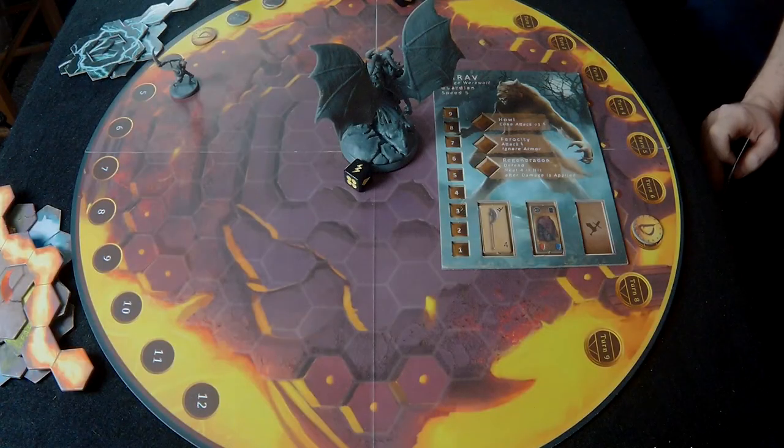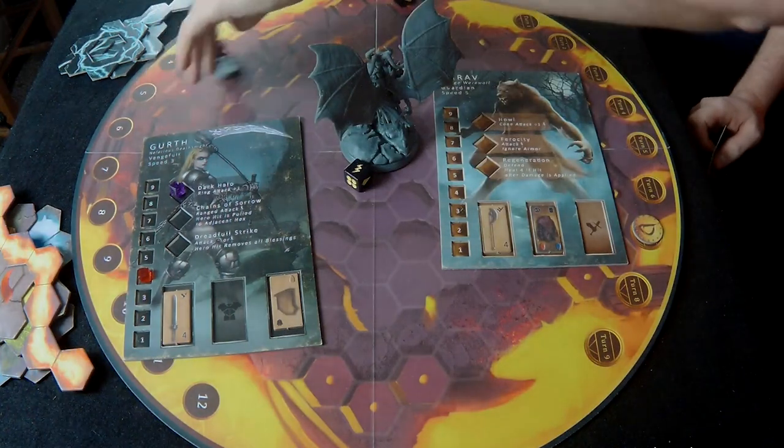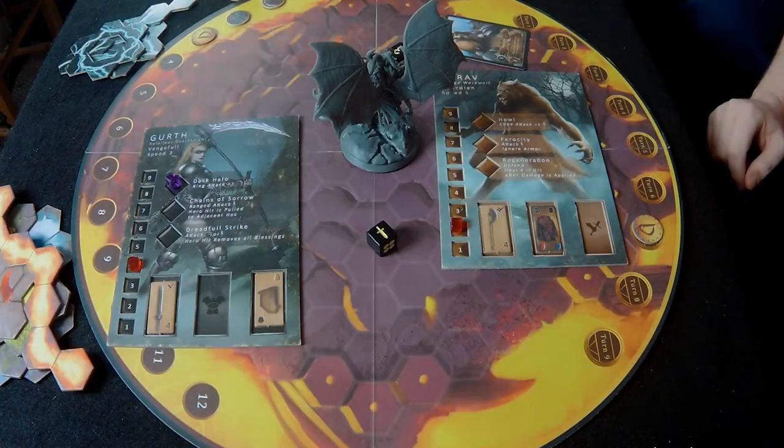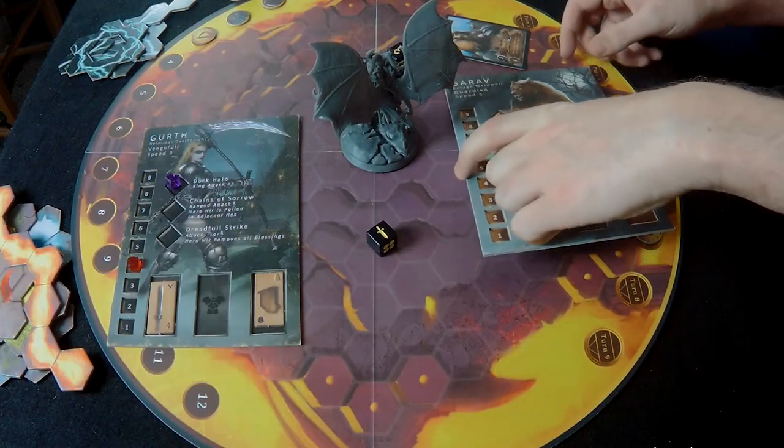I play Rejuvenation to heal Gaurav back up to two health, then the boss takes his turn. He draws Devour the Soul — if the attack is successful he kills the hero, it can't be resurrected, and he gains a stamina tile. The boss rolls a one d4 for a full score of seven for his attack, targeting Gaurav. That's enough to hit — Gaurav is devoured and cannot be resurrected.